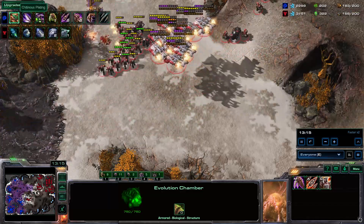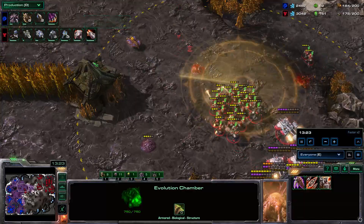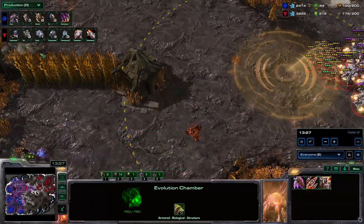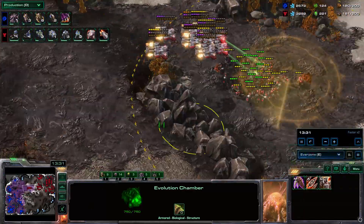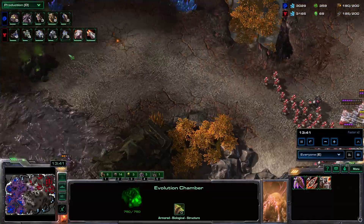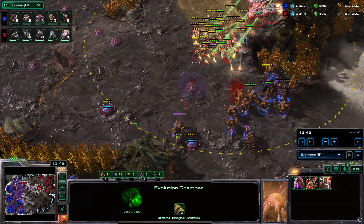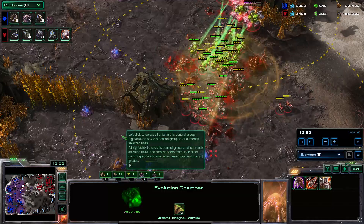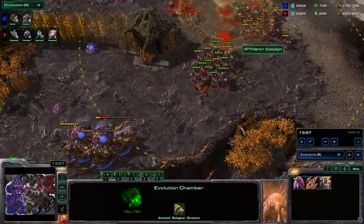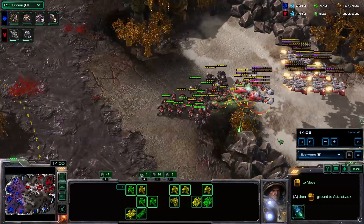He does have Chitinous Plating, so his Ultras are a bit tankier. I see drones running one way, so I suspect a base there, but I don't fully go for it knowing I'm on creep — if I get chased out I could just die. So I go around and try to get a different angle. I catch one Infestor for free, which is nice, but I don't realize the Ultras are right there, so I have to be a bit careful.